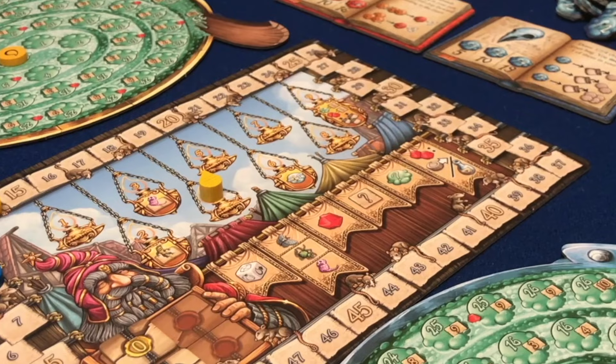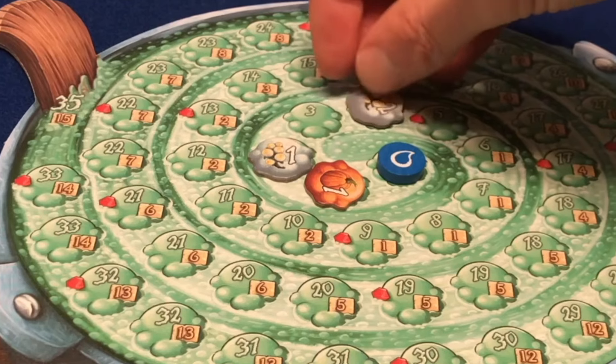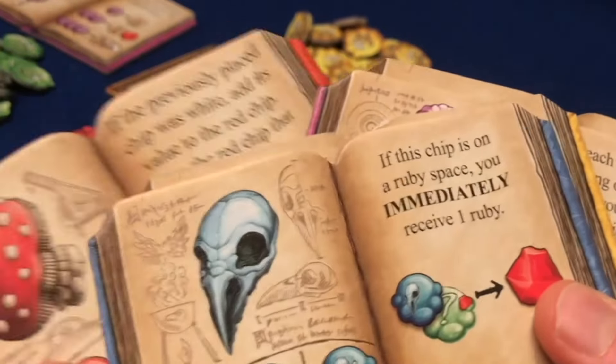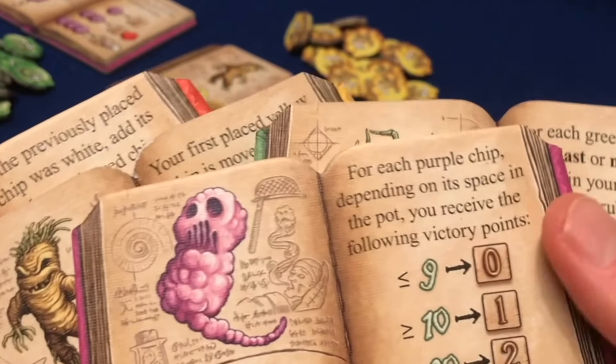In Quacks of Quedlinburg, players attempt to progress as far as they can along their track on each turn by pulling tokens from the bag without going bust. One fantastic innovation in the physical form of this game is the fact that the tokens remain the same in every game, but the powers of these tokens alter based on the tiles selected at the start of the game. Hence, every game plays differently without the vast number of cards required for a traditional deck builder.